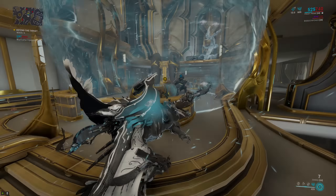Next we have a fully ranked Fleeting Expertise for a ton of efficiency so we can cast Avalanche as often as possible. After that, Stretch gives our Avalanche a larger area. I'm personally running Archon Flow, though this is really unnecessary — it just gives you an extra chance to get an energy orb when you kill an enemy with a cold ability. You can easily replace it with Prime Flow, regular Flow, or even another mod since you don't necessarily need all the extra energy. You could put in more efficiency, more range, or even more strength.